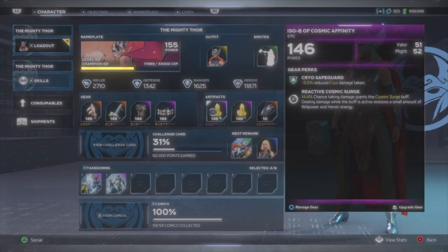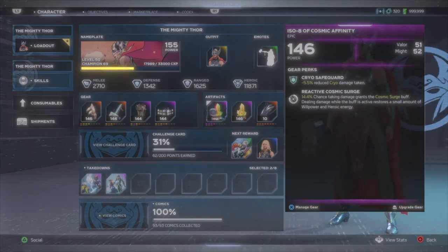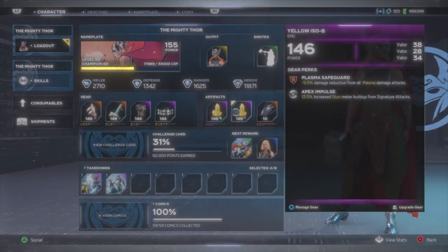For my minor artifacts, I have a cosmic ISO for the reactive cosmic perk — one of the best perks in the entire game. This increases my health and heroic energy whenever I take damage. I was able to get Might and Valor as a nice bonus. You can farm this from DNA chests, vault missions, the Omega Level Threat Family Reunion, the Tachyon Anomaly event, and the Cosmic Threat event. My other is a triple Valor ISO — since this build is mostly about Valor, you can find these randomly from chests, drop zones, or purchase them from the gear vendors in Substation Zero and the Anthill.